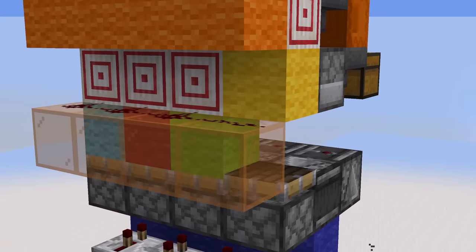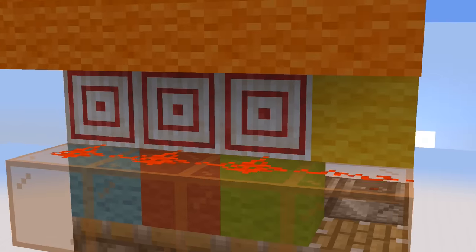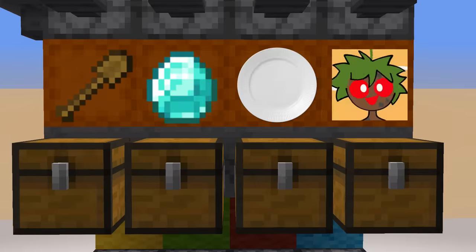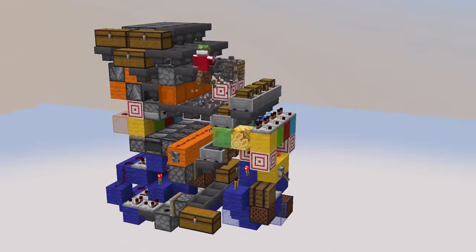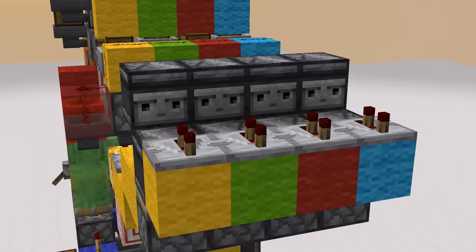First, it pushes a target block out of the way from this redstone line. This observer then powers a dropper that puts a shovel in that slice. Then the redstone line gets powered, activating all the other slices, placing a stackable item. Bing bang bong — connect them together. Now whenever we manually activate it, we get a new color added to the sequence, and it gets played to the player.